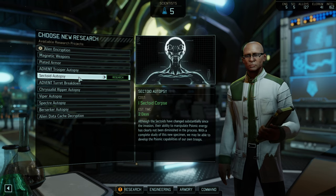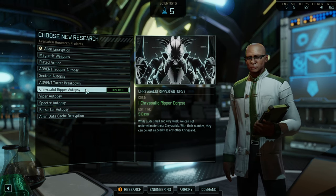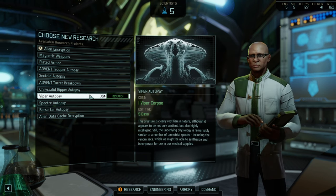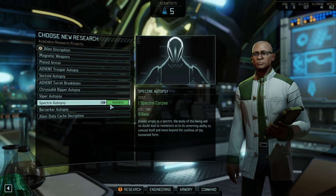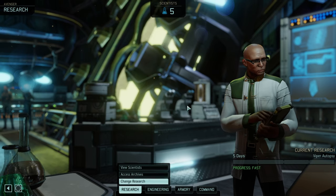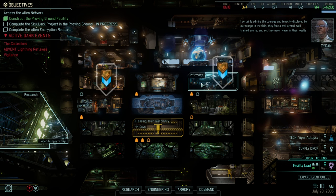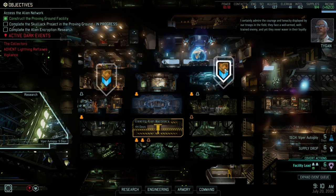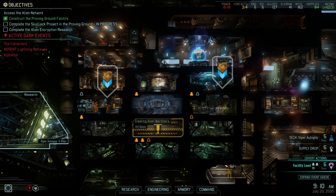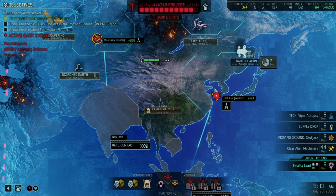Shadow chamber — not worth it at the moment. Medkit upgrade would be top, so I think we're just going for that. Skulljack is still building — that's okay. I think we need the Avenger power and then we're making contact. That's the plus-three power we were looking for.